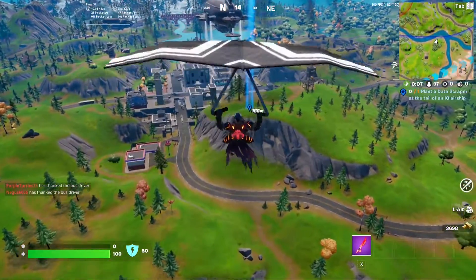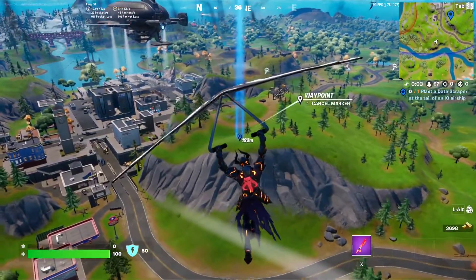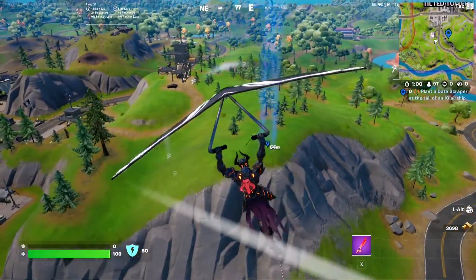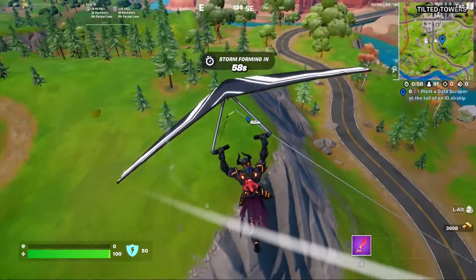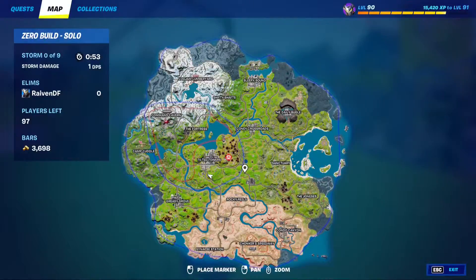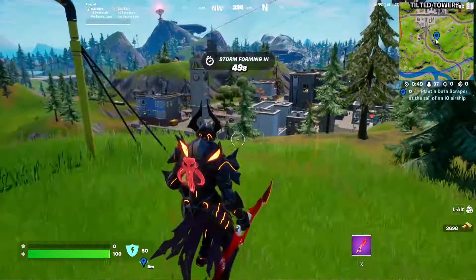So this next one here, I already got it — I kind of got it by accident. But it's right next to the zipline over here on this hill. It was like right here. We're on the zipline right next to Tilted Towers; it's not that hard to find. It's just kind of out in the open. But yeah, that's where that one is.